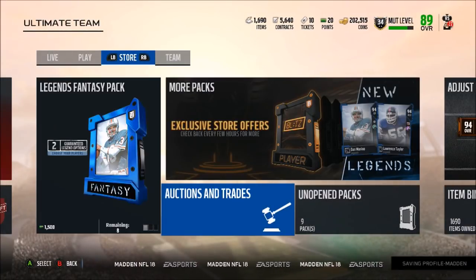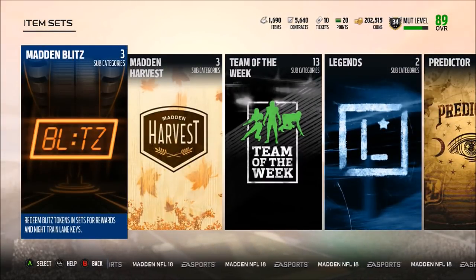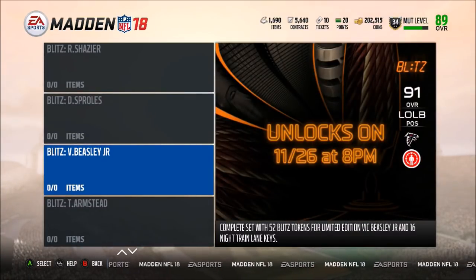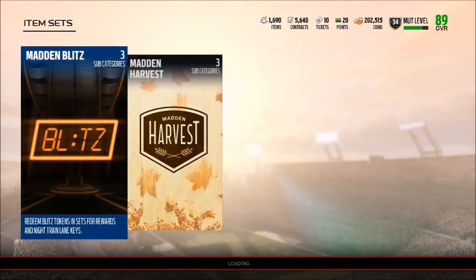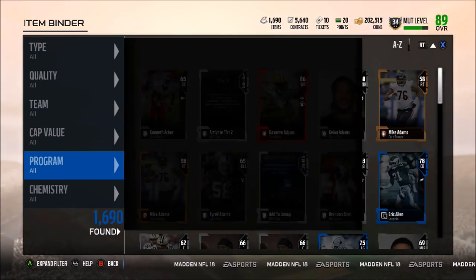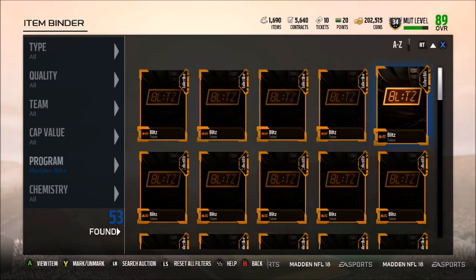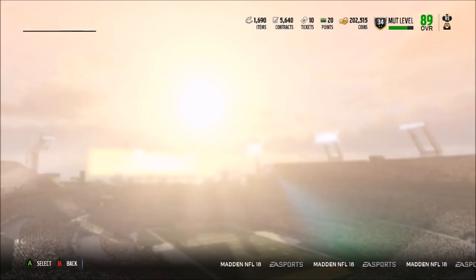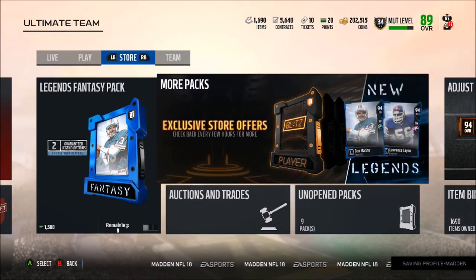That's all for today — we have the new blitz sets that unlocked, Tyrod Taylor which isn't that impressive, Lawrence Taylor, Dan Marino, and Ryan Shazier at 8 PM tonight. Tomorrow we have Darren Sproles at 8 AM and Vic Beasley at 8 PM for 52 and 38 tokens respectively. I need 90 blitz tokens to get both Ryan Shazier and Vic Beasley. I have 53 right now, so after today and tomorrow's solo challenges I should have enough. If you guys enjoyed the video, hit the like button, subscribe, and comment — I'll see you guys next time.